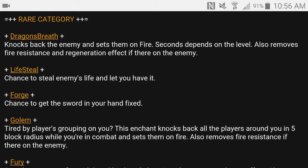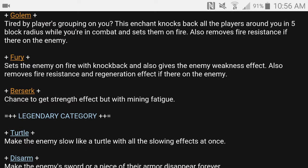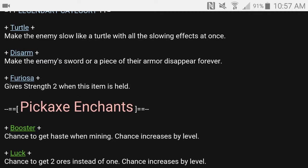In the rare category: Dragon's Breath knocks back the enemy and puts them on fire. Life Steal steals health from the enemy. Forge gives a chance to repair the sword in your hands. Golem — when players are ganging up on you, this enchant knocks back all players around you in a five-block radius and sets them on fire. Fury sets the enemy on fire with knockback, gives them weakness, and removes fire resistance and regeneration. Reserved gives a chance to get strength but with mining fatigue. Turtle applies all slowing effects at once. Furiosa gives strength while the item is held.